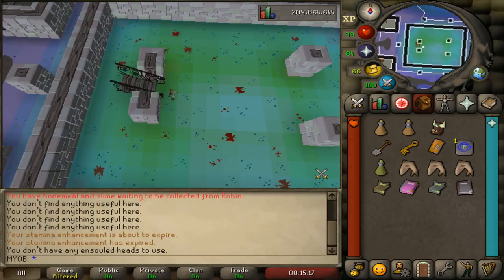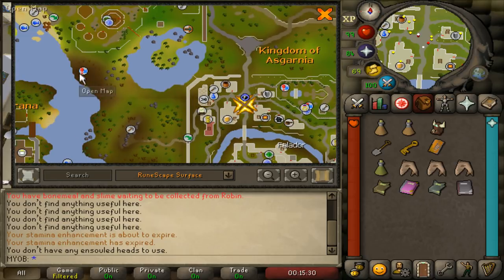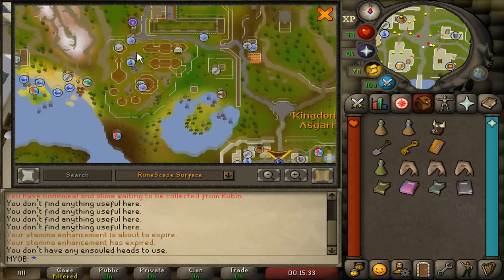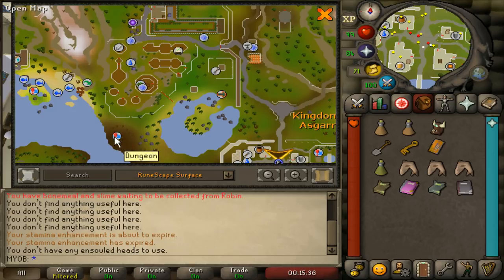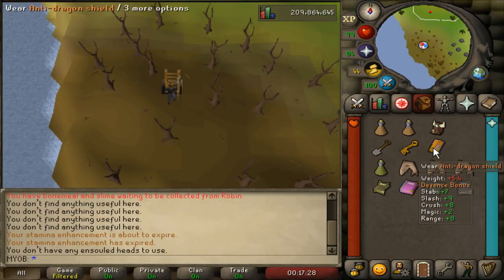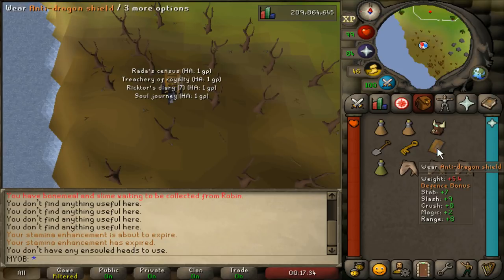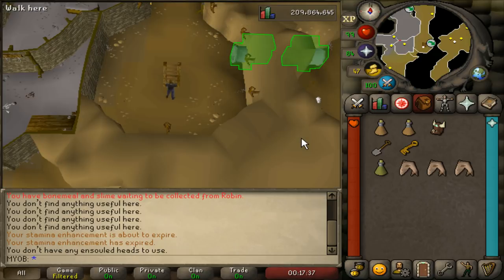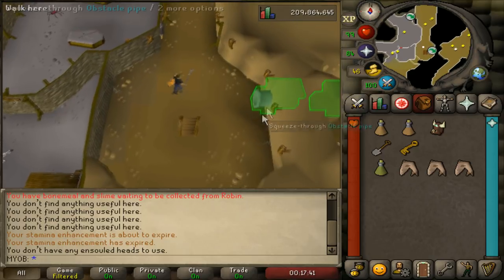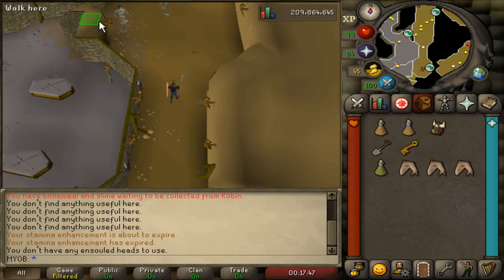Now that you have the damaged soulbearer, the last thing you need to do is go to the Key Master in the Taverly Dungeon. Find your fastest way to get there — mine will be the Falador teleport, then use the agility shortcut on the western side and run northwest to the dungeon. You can also use a Taverly teleport and run south to the dungeon stairs. When you get here, drop all your books since you don't need them anymore, equip your anti-dragon shield, and climb down the ladder. If you have 70 agility you can use the obstacle pipe, or if you have 80 agility you can use the strange floor shortcut, and just run north through the hellhounds.